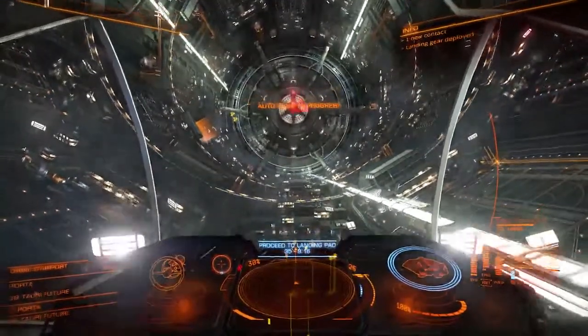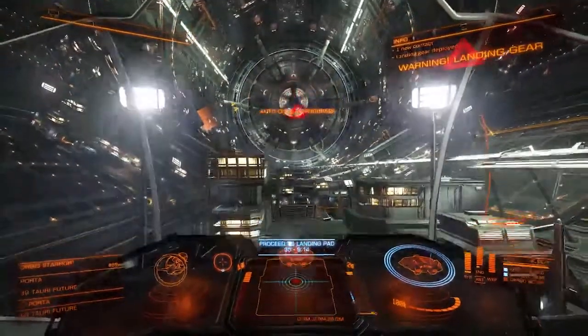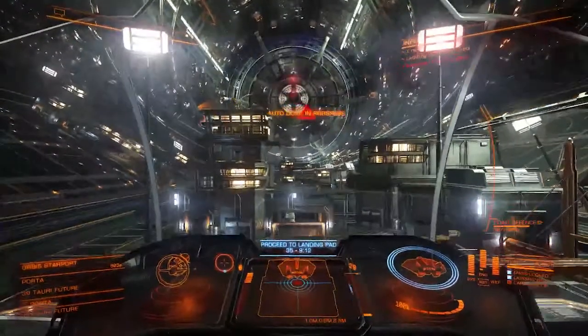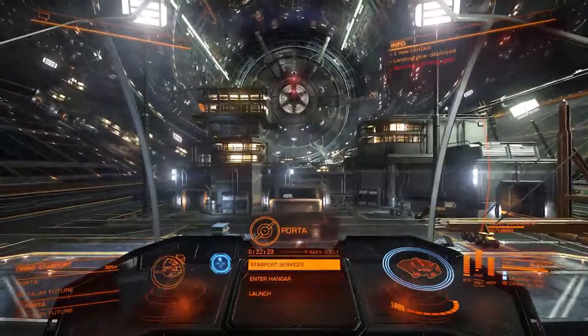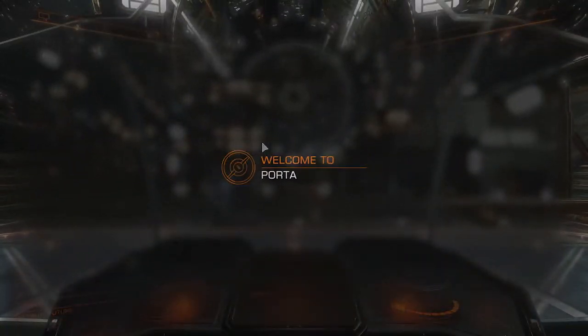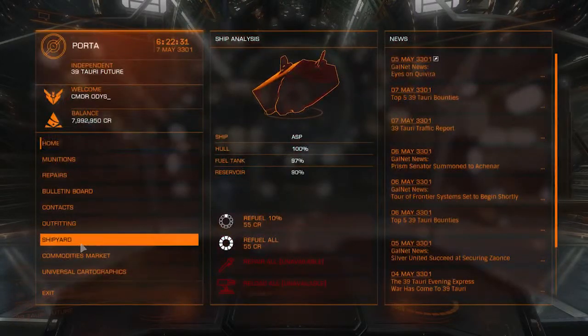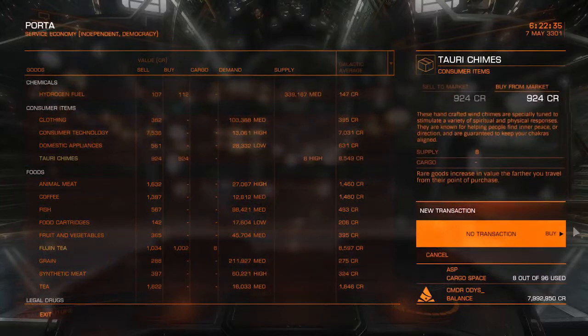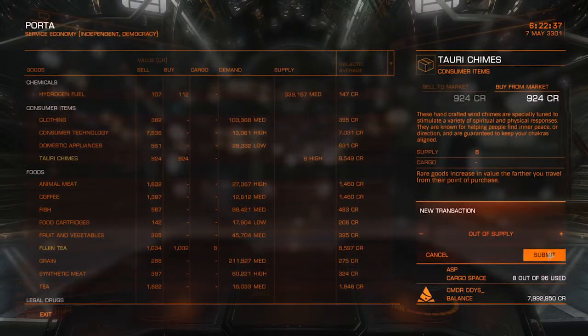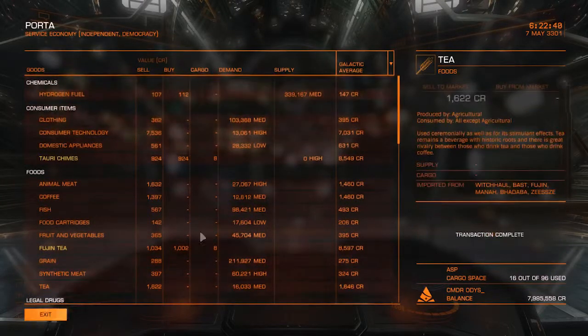As I come in for a landing, I'm going to pull out my second set of rares in this run. Unlike the first half of the run where we get six items out of five starports, we only end up with five items here. Tauri chimes — getting eight. Decent amount.